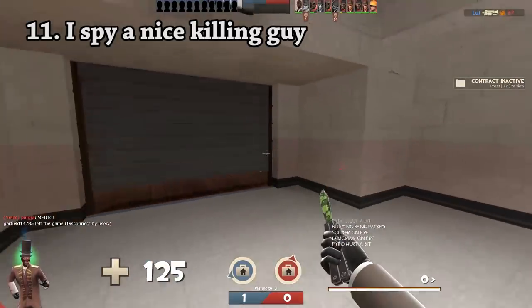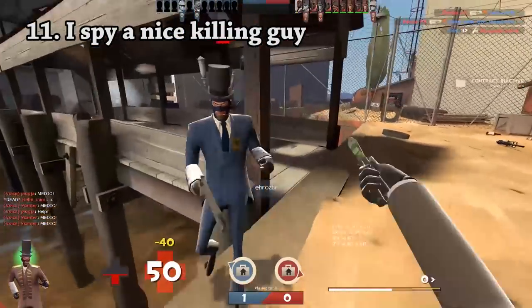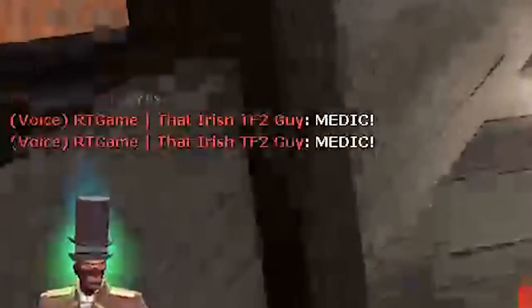To play the class best, equip only the knife and constantly run at the enemy. This will help you earn backstabs faster. Should things take a turn for the worse, you can always seek assistance from your teammates by repeatedly pressing the E key.